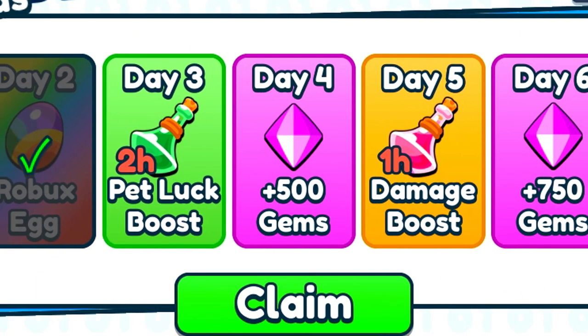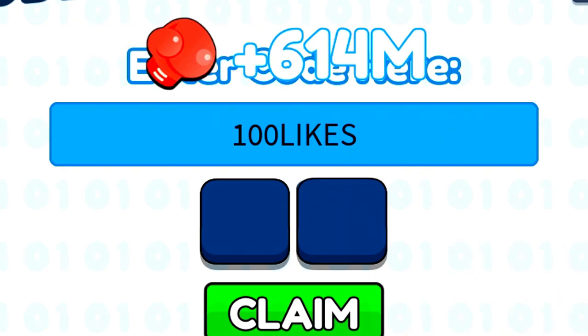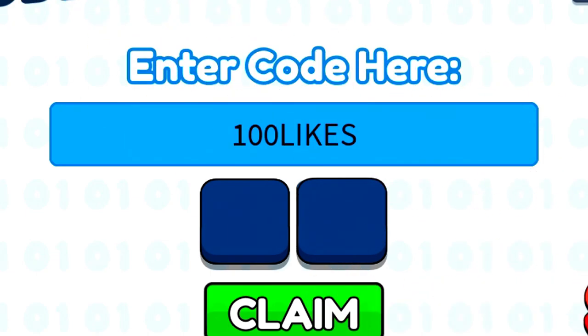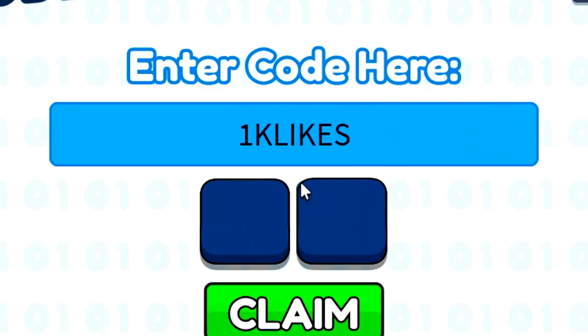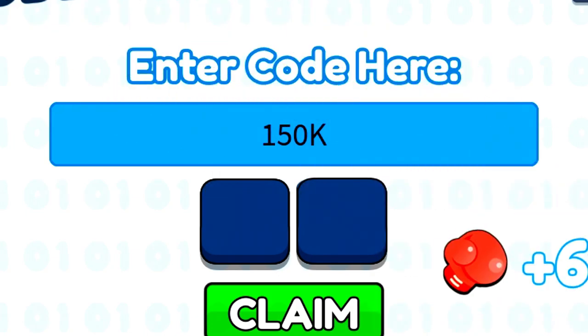Redeem the welcome code, then we've also got the 100 likes code which is '100likes' — go ahead and redeem that. Then we've got the 1k likes code, redeem that as well. As soon as you redeem the 1k likes code, we've got another code which is '150k' — redeem that code too.